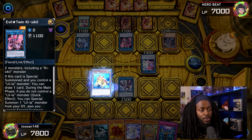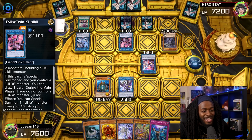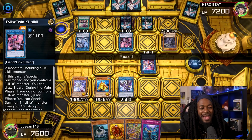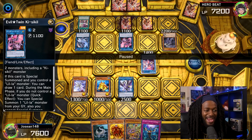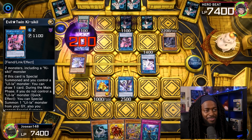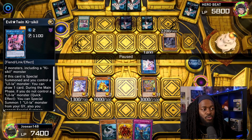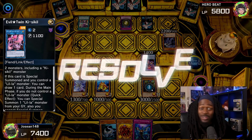Joshan uses Triple Tactics Talent to take control of Nightmare Griffin, meaning he can now activate effects. He returns Swap Frog and summons it again. Swap Frog activates its effect and Hero Beat uses Ash Blossom — with five cards in hand, stopping Swap Frog with Ash Blossom may not have been the best call since he already can't special summon from the Extra Deck. Joshan gains life points, inflicts damage in the battle phase, and attacks over the Live Twin monsters. He then banishes for Arch Nemesis Protos, declaring Thunder to destroy all Thunder-type monsters — an absolutely devastating call.